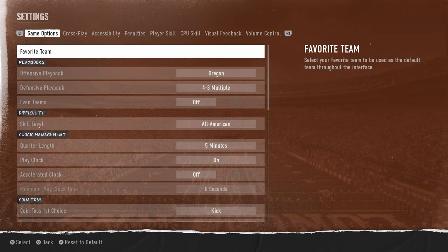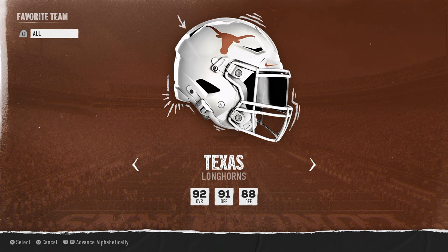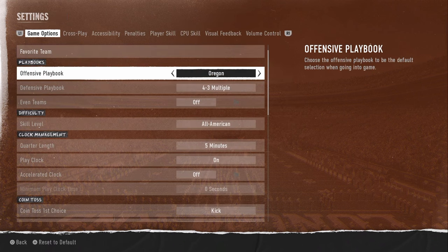What we're going to set up here is the best settings, in my opinion, in the game. The best team in the game right now for the favorite team is going to be Texas. They have the best defense, and they have a really fast receiving core on offense.